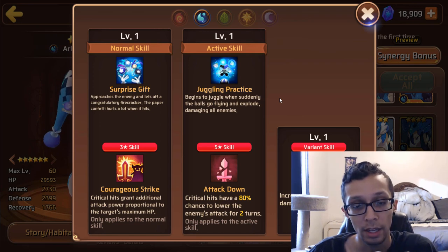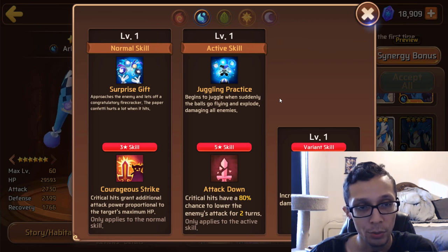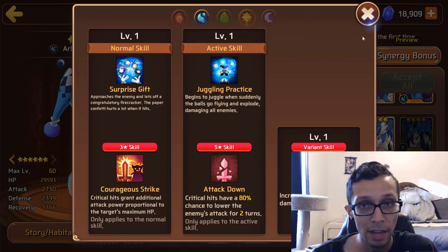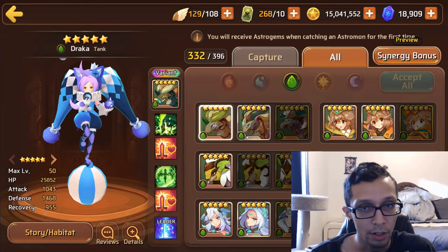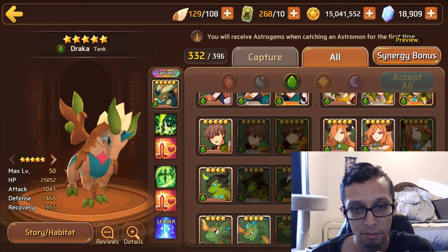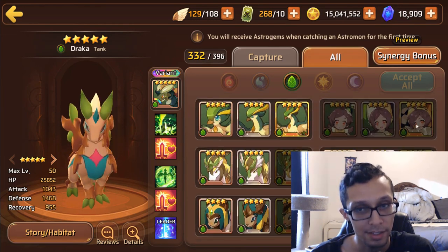I did pull another Water Balrana, so I need to get her up as well. But that's really her only downside — if you already have a strong Water Team, then she's not really worth getting. But if you don't have a strong Water Team, then definitely go for it. Her stats are there, her skills are there. She's solid — not amazing, but solid.